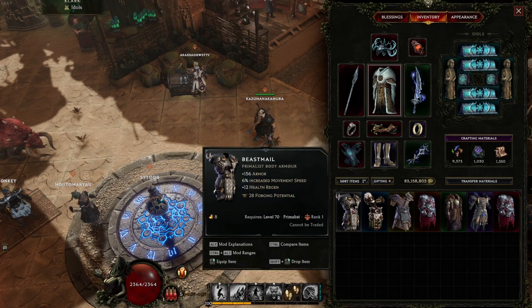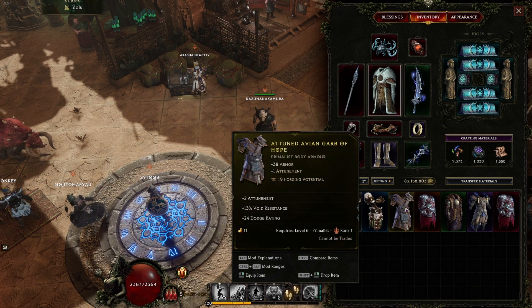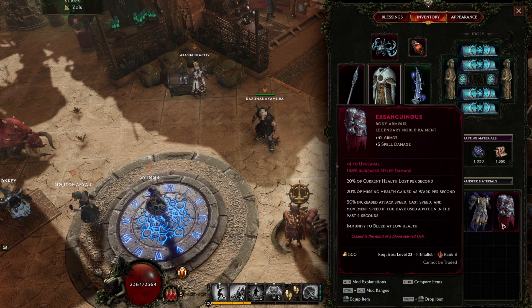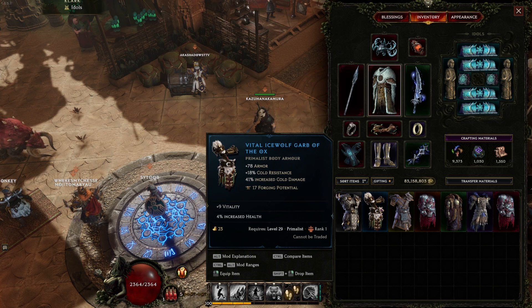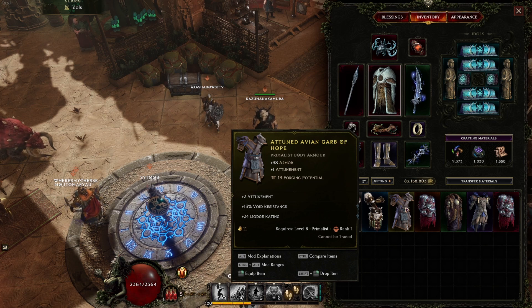Equipment items are split into several categories: Common (white), Magic (blue), Rare (yellow), Unique (orange), Set (green), Exalted (purple), and Legendary (red). Common items are base items without any affixes and with low forging potential — very low value, so best to avoid using these. Magic items have two affixes and will probably be the items you see most at the beginning of the game; great for early crafting or salvaging shards. Rare items have three or more affixes and will likely be your primary power boost as you finish the campaign and start tackling monoliths.